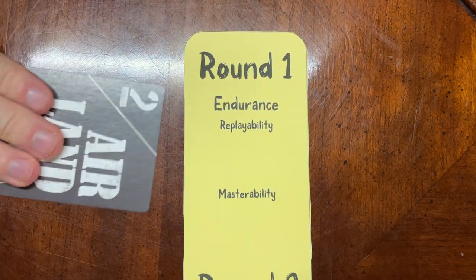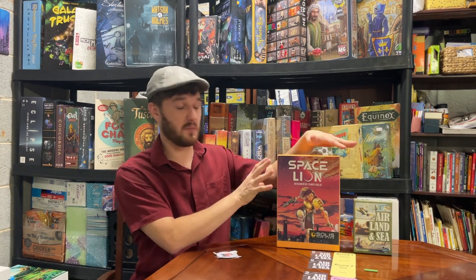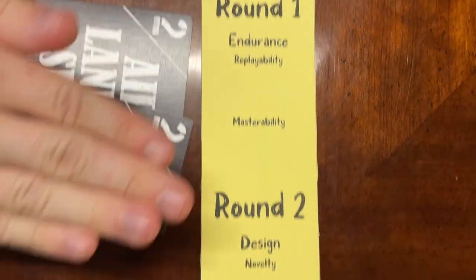Round one — Endurance and Replayability: Space Lion wins. Space Lion wins because it has asymmetric factions and can be played two to four players, whereas Air Land and Sea can only be played with two, so you'll get Space Lion off your shelf more often. Masterability: Space Lion wins again. Space Lion appears to have no luck whatsoever, whereas Air Land and Sea can give you a pretty unlucky starting hand since it's completely random. It's still a very masterable game, but Space Lion you could 100% master, while Air Land and Sea sometimes luck will just screw you over. Round one goes to Space Lion.